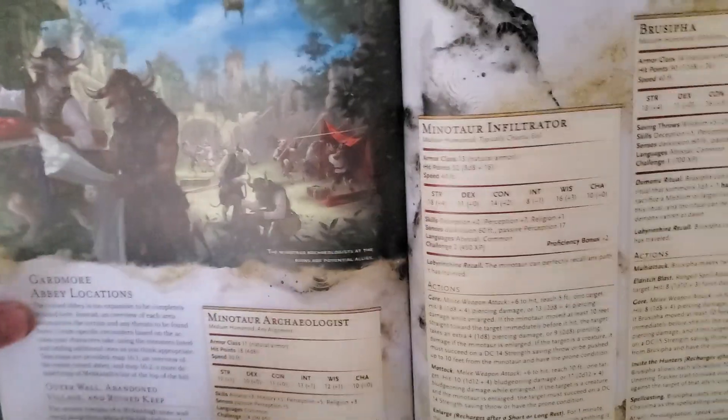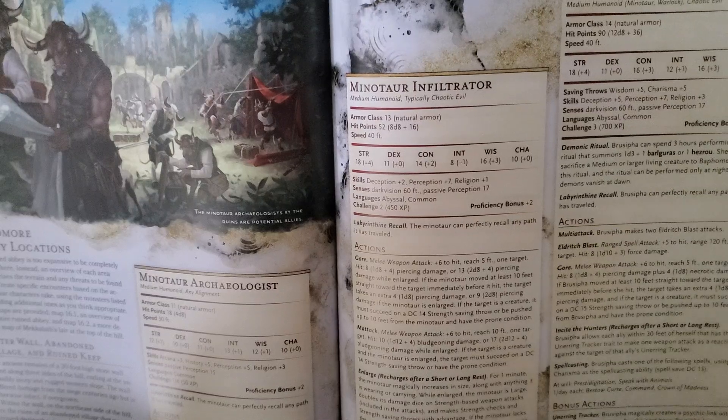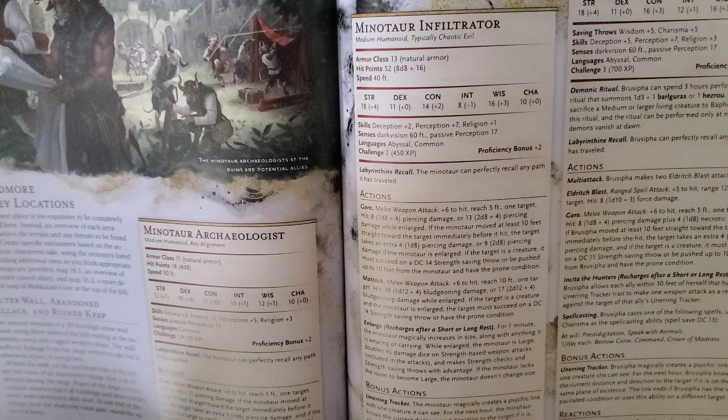They've got a lot of stats, so let's look at those real quick. Looking at the stats, they're actually pretty interesting. They are Humidium Hinoids, they are typically Chaotic Evil. They have 13 AC, 52 hit points, and 40 foot movement, so they're a lot faster than the Archaeologist.